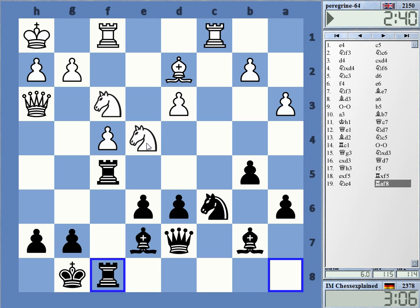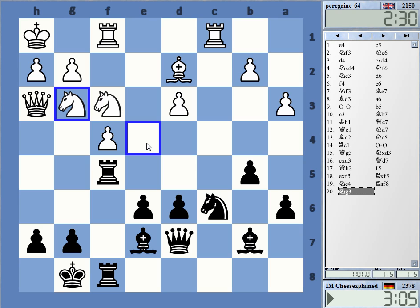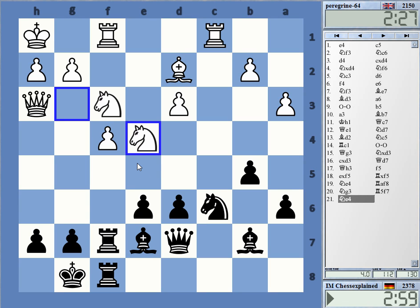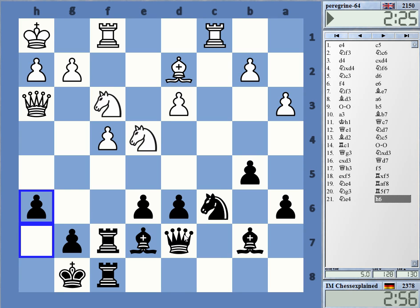A couple of options. Can also try knight g5. But after h6, I think he just has to go back, so it doesn't help. So back. Knight g5 — I have to prevent that.